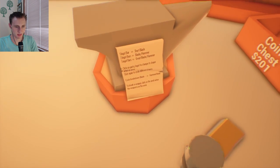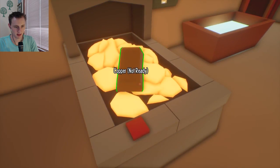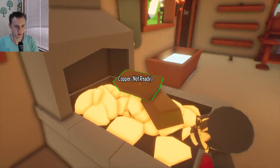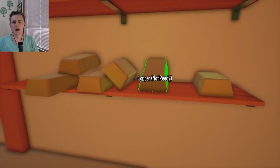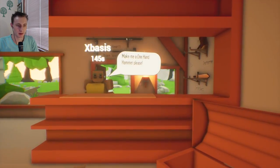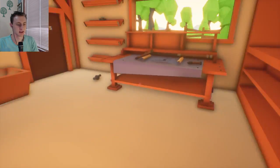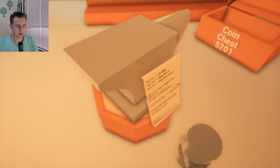Two ingot bars are a blade. A hammer — three are a great blade. That's copper. Do I put this on the fiery thing — the furnace? Make me a one-hand hammer, please. So how do I make a hammer?